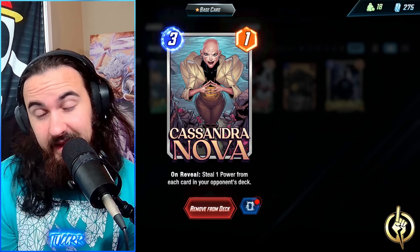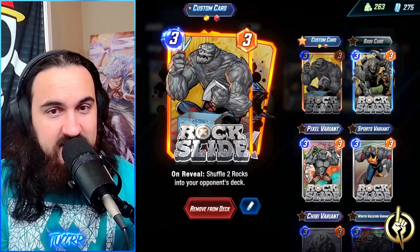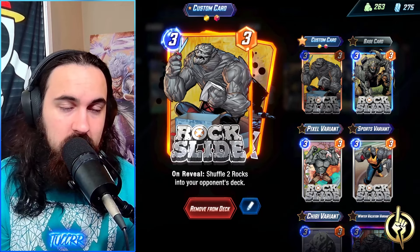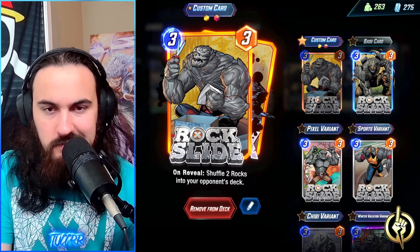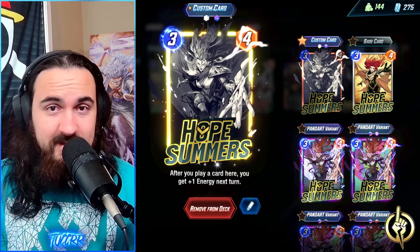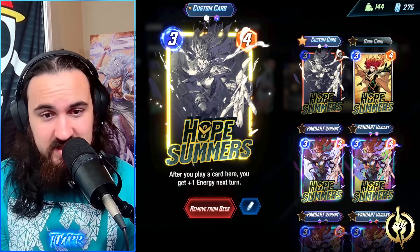And then we have Cassandra Nova, which is the focal card of the day — she steals one power from each card in your opponent's deck. You use this with your rocks, you use this on curve. If you use her against Arishem it gets absolutely massive with the rocks, giving those extra power, so they have negative-powered rocks also in their deck, which is really solid overall. If you don't have Cassandra, I would maybe go with a different three-drop like a tech card like Red Guardian. Make this more of a tech list. You're not going to get the same exact value because you're stealing power and gaining power with Cassandra Nova, but that would be the switch I would think of.